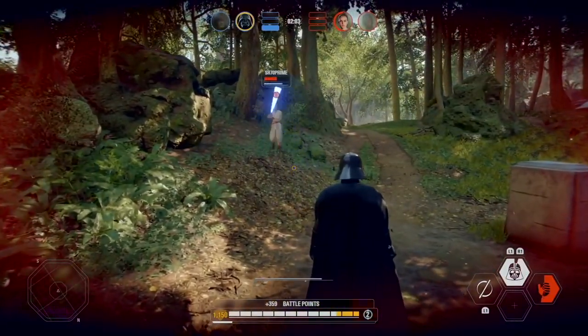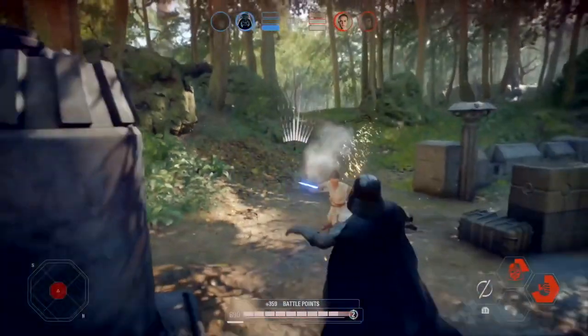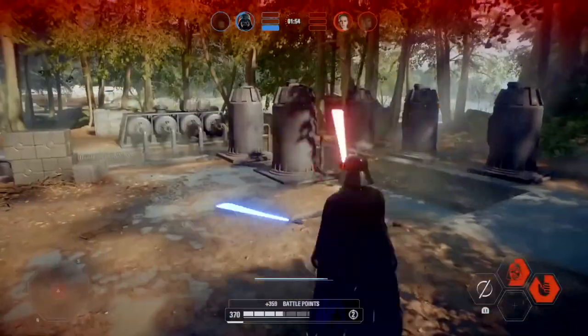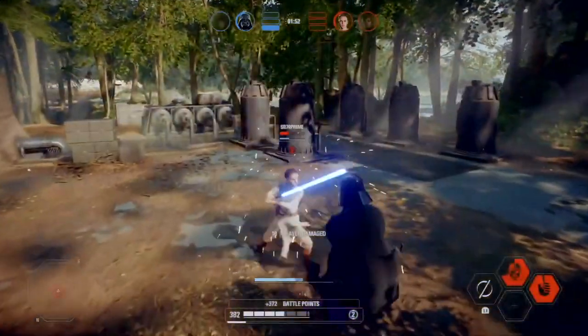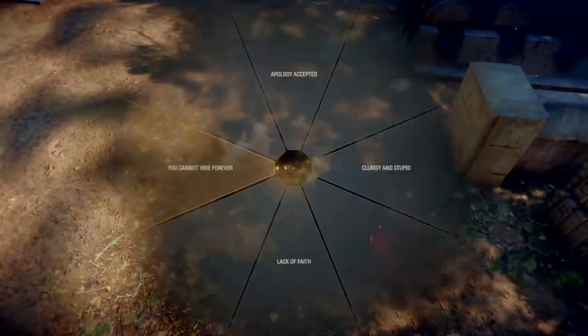Tip 9: when you find yourself in a lightsaber combat duel, the best way to counter lightsaber hits is — when they hit you, block, and as soon as their lightsaber hits your lightsaber, hit back. If you perfectly time it, you won't take any damage and the enemy will lose the fight.